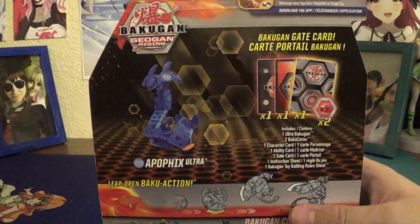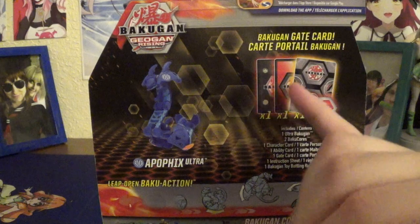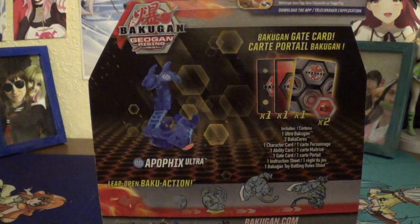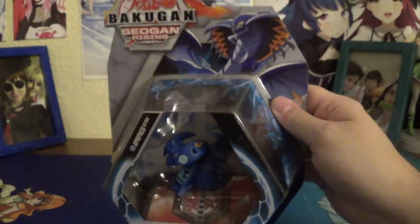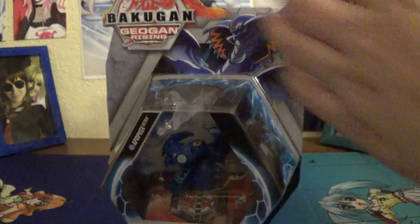Got a nice shot of the product there. Lovely art there. Of course, product shot on the back. You get your character card, your action card, gate card, and two cores. And again, the whole wave down here.